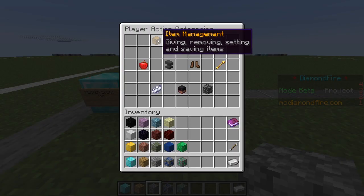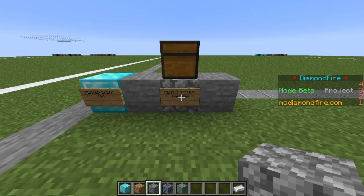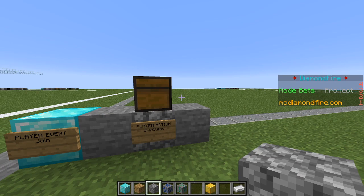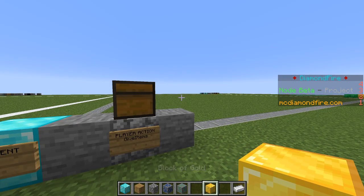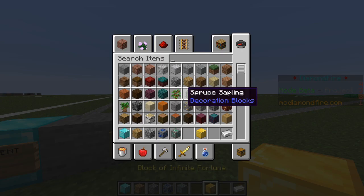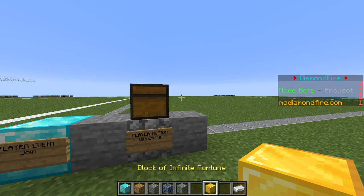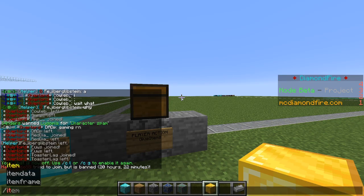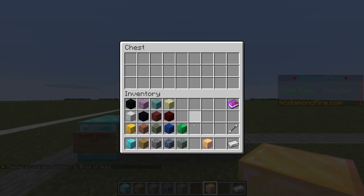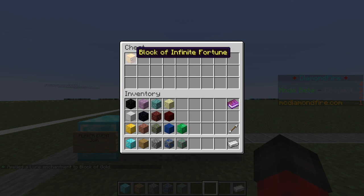Now for our lucky block we are going to choose give items. We're going to get a gold block because that seems very lucky, but just a regular block of gold doesn't seem so fun so we're going to rename it. We will do slash item name and we will say Block of Infinite Fortune. Now let's make it shiny as well — we can do slash item glow and it will make it a glowing item. So now we have a block that seems like a lucky block.